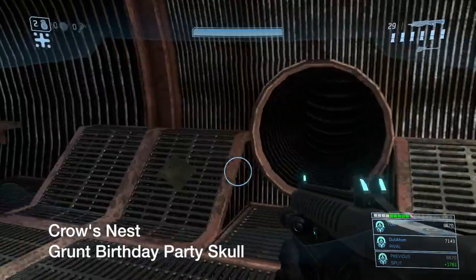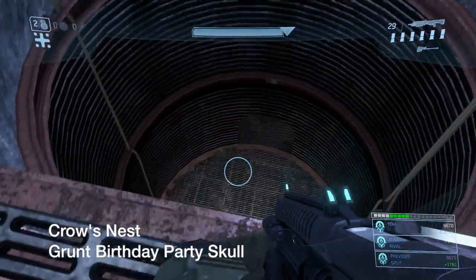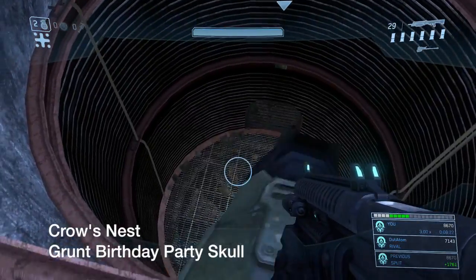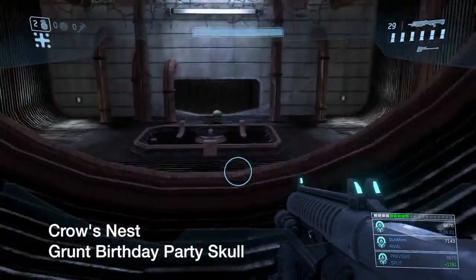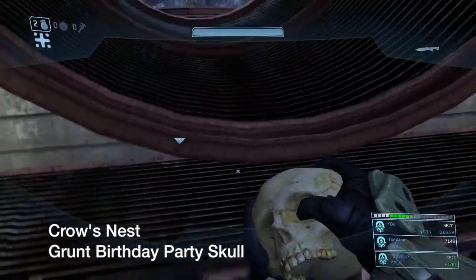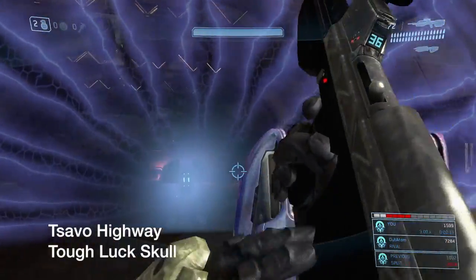Next skull: My Birthday Party. This is later on in Crow's Nest when you see all the drones flying through the vents. Before you go meet up with the Arbiter, just crouch and keep pushing back when you drop down. Hold back on the movement stick and you should land into this ventilation shaft and grab the skull.